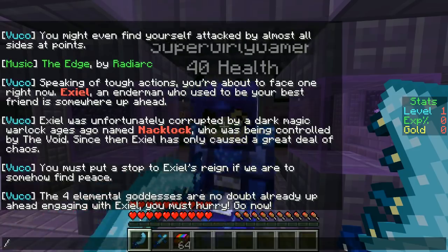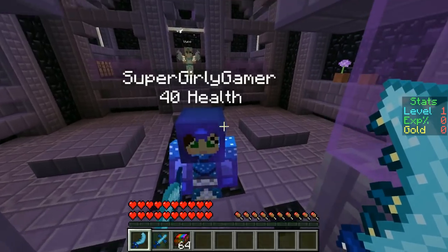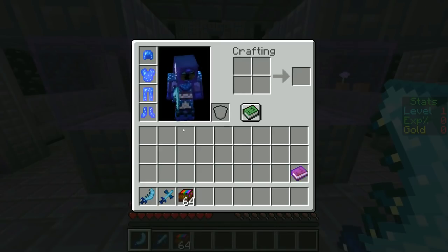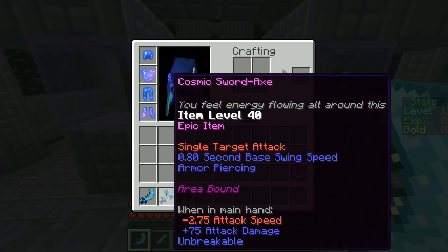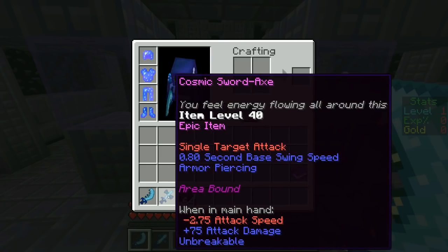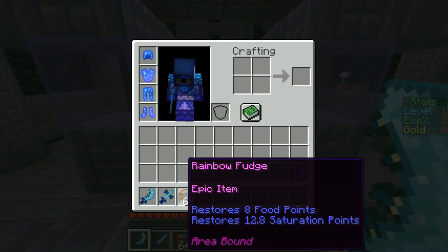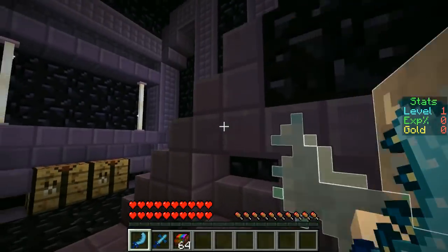We have a Cosmic Skimitar that hits multiple targets and does 25 attack damage, and a Cosmic Sword Axe that only hits one target but does three times more damage and is slower. So the skimitar is for multiple targets and the sword axe is for single targets. We also have Rainbow Fudge that restores 8 food points and 12.8 saturation points. All right, let's start our journey!